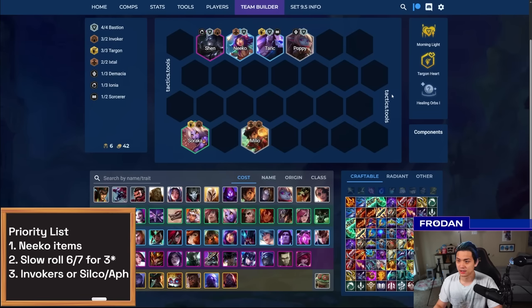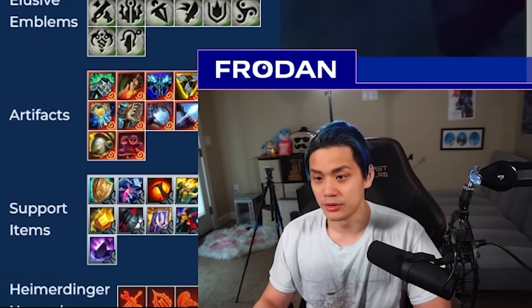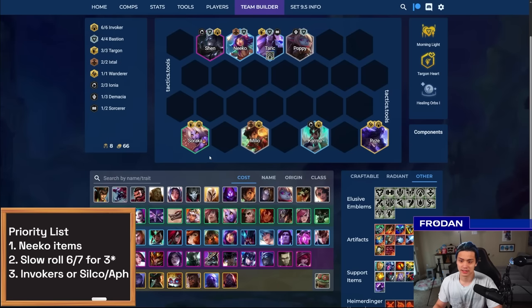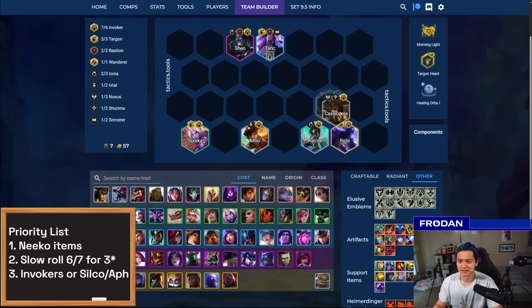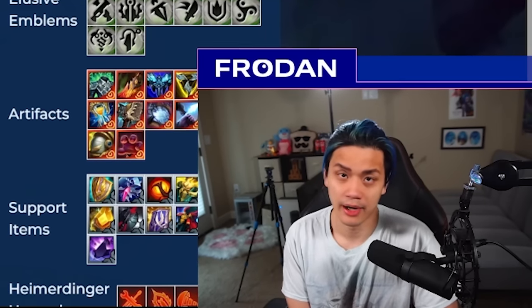You might be wondering — if you hit Shen and a plus-one Invoker emblem and get Invoker on Taric, should you go for six or eight Invokers? The answer right now is no, because units like Karma are not very reliable damage sources in this composition. While you want to play around Rise, you don't want too many weak units — you'd be stuck with Paisio, Karma, Rise in awkward spots, and your frontline starts dropping off. I would not recommend going for Vertical Invokers right now — maybe if they buff Invokers in the future, but currently I highly advise against it.